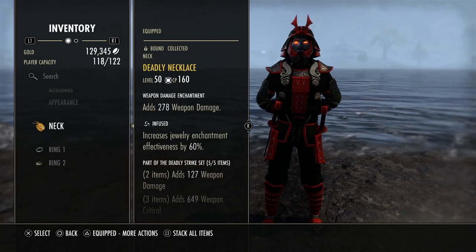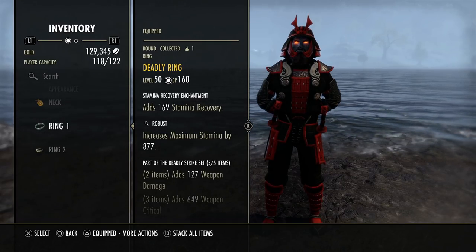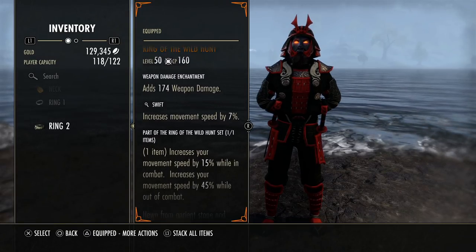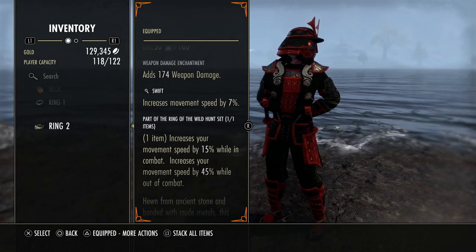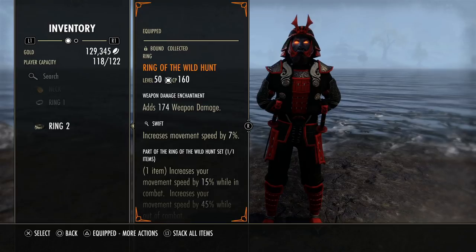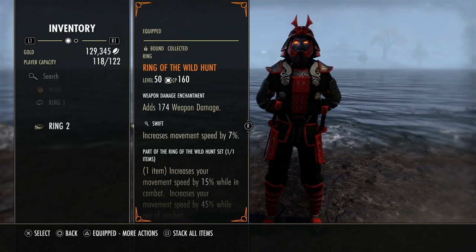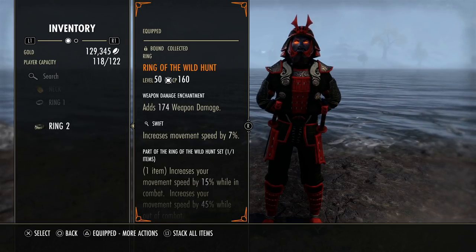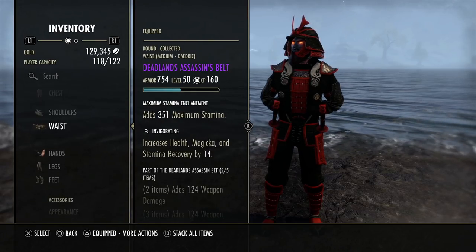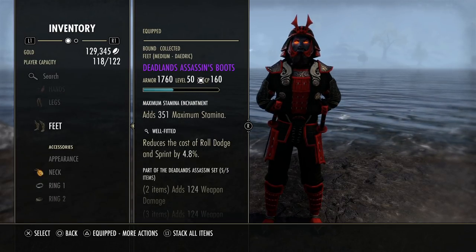For jewelry: Deadly Infused with weapon damage glyphs, a Deadly Ring that's Robust — definitely keep this Robust for more stamina — with a Stamina Recovery glyph. Then we have Ring of the Wild Hunt. This gives 22% movement speed in combat, with 15% from the one piece and 7% from the Swift trait. Next patch we could drop the Swift trait and run the CP passive Celerity instead, possibly swapping to Infused. For armor enchants, stack health glyphs on big pieces and stamina glyphs on small pieces.